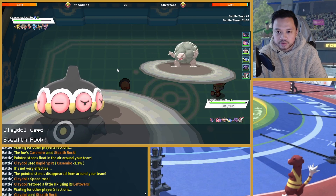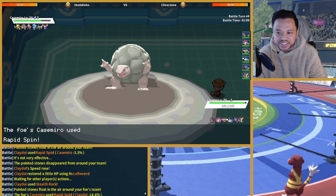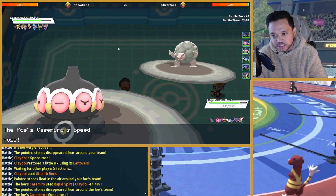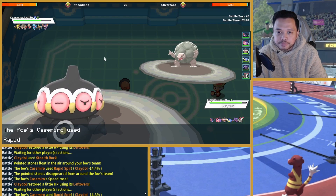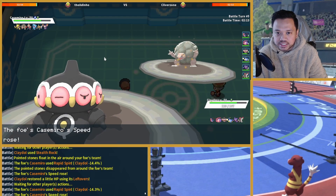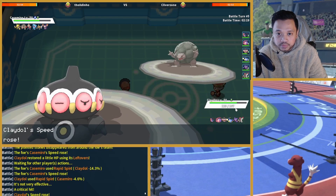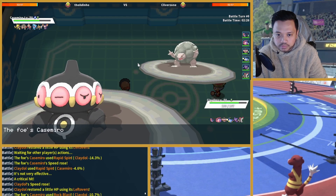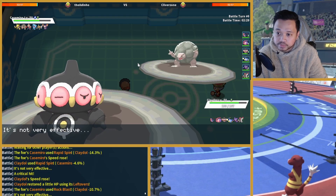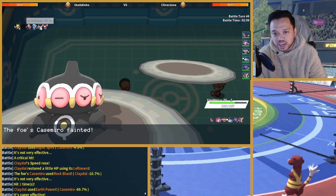I'm actually gonna use Stealth Rock here. I could have killed him but I thought he might switch. I have Leftovers and he doesn't, so in that sense I'm in a good position. Strange — I could have used Earth Power earlier. This works out for us though. Kind of a shame I couldn't get Stealth Rock up before Ninjask comes in.